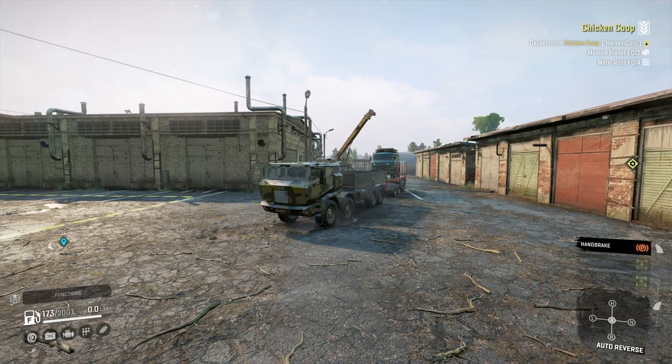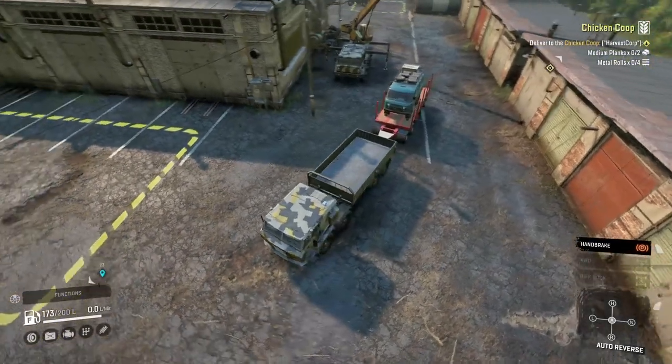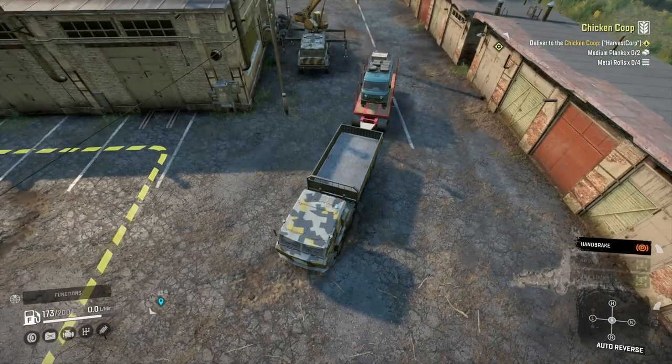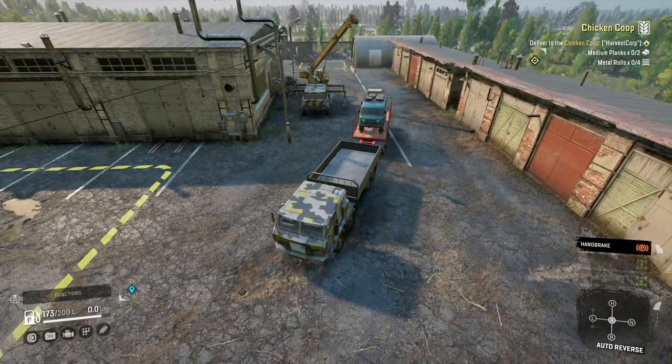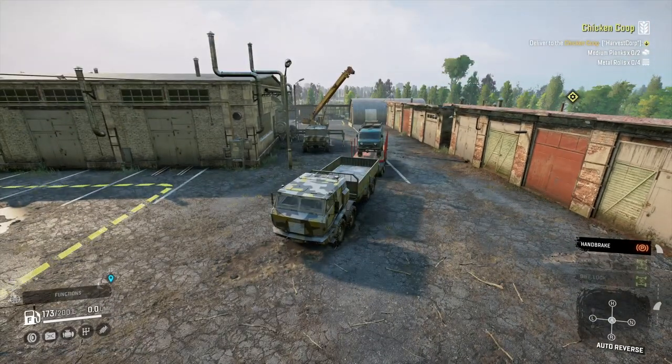How's it going guys? It's Mr. Lone Wolf and today I'm going to do a contract called Chicken Coop. This one is on the Harvest Court map, but I'm going to set off from the Heartlands map because I need a trailer. There's no trailer store or anything at the garage on Harvest Court.